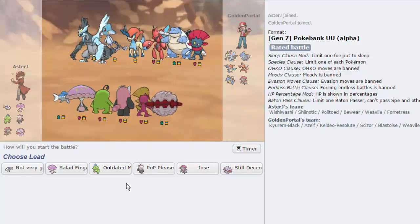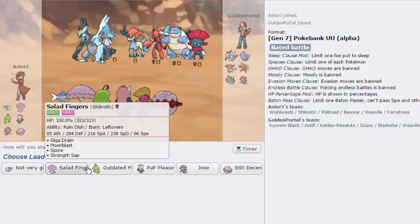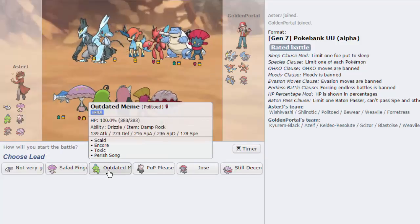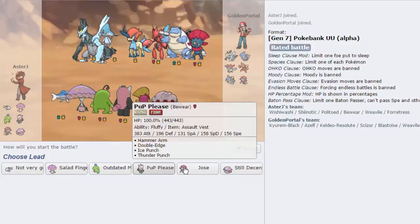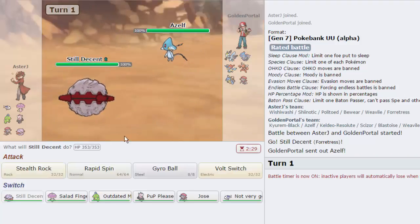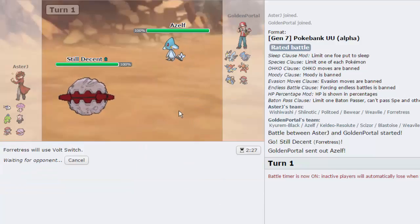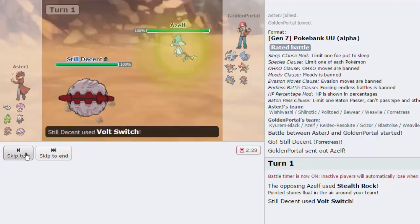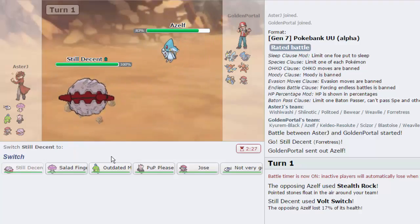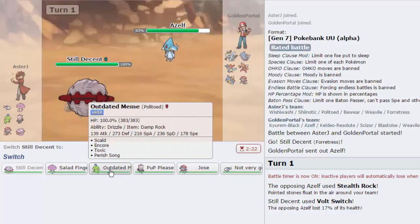We got one - my opponent has an Azelf, which is the primary lead in this tier for some reason. I'm going to lead off with Fortress, because what he's probably going to do is taunt me and prevent me from getting up my rocks, so I'm going to go for the Volt Switch. He actually goes for Stealth Rocks instead. We need to get right out of here - I need to go into something with Leftovers, but he's going to explode, so I have to think this through.